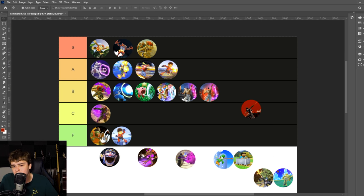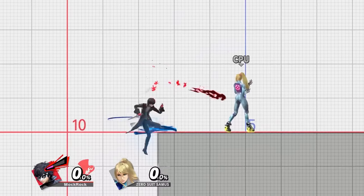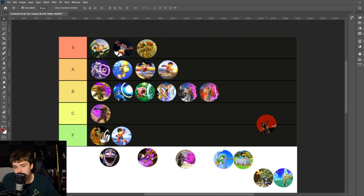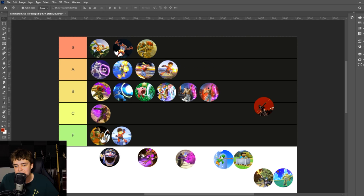Joker's Grappling Hook lands in F tier. It's a pretty good recovery tool — fairly long ranged, gives the option to cancel off the ledge, and provides a versatile range of recovery angles. It's a tether recovery, so it's exploitable to some degree, but it's one of the better ones. As a command grab though, it's pretty bad. Very slow to start up, only reels in if you're on the ground, the aerial version is super weak, not going through shields is huge, and it has no utility as an out-of-shield option. As an actual command grab, it might be the worst one in the game.